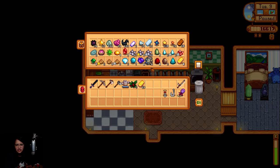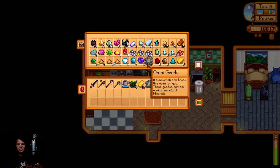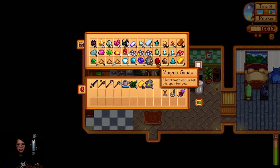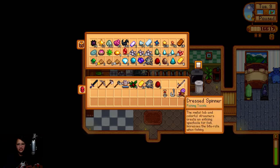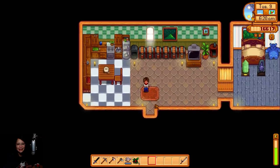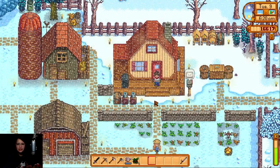At the blacksmith — omni geode, we're gonna do this one. I don't think anyone will ask us for this, but let's do three of this one and three magma geodes. Let's just leave this one. Okay, we got something — I heard something. I'll just place you here for the meantime.